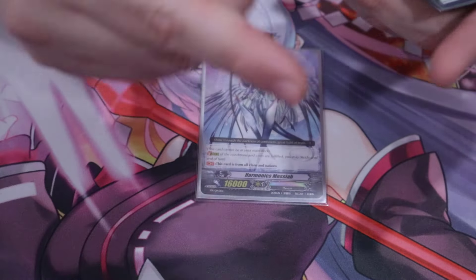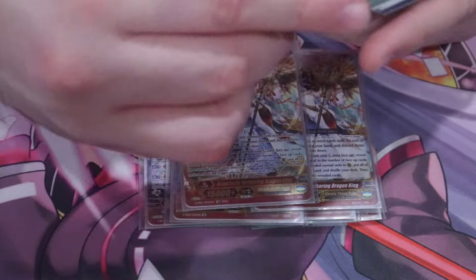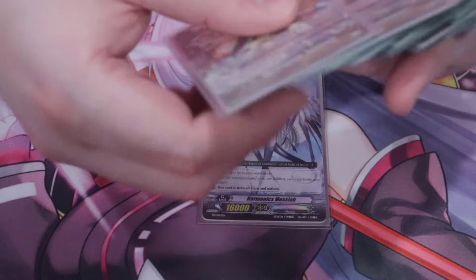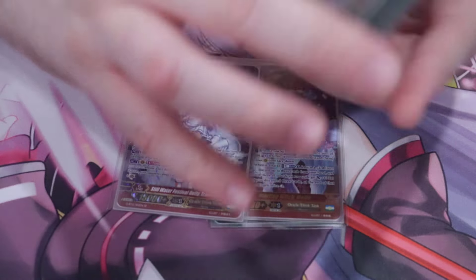Our G-Zone matters. One Messiah, two Wakahirums — stupid BS. These sometimes matter. Two G-Guards, one of these, and then two Super Flippers. Isn't it great that you can just watch this thing swing in for like five crits in a turn, or maybe some Silent Toms with some extra crits for the unguardable? It's a fun time. No reason why I wanted to watch this deck be played.